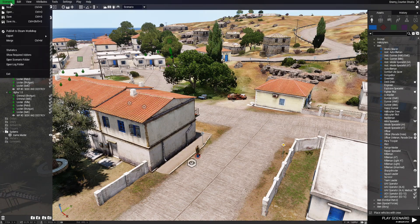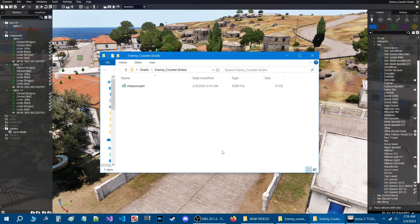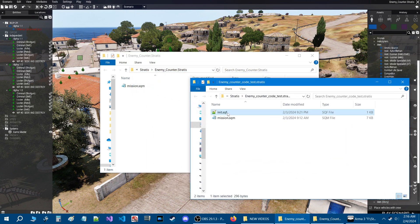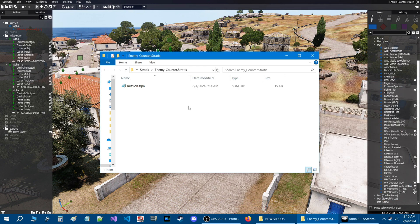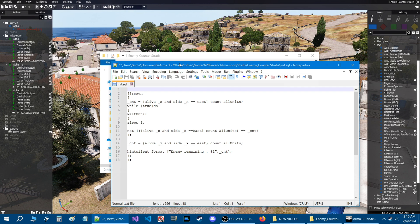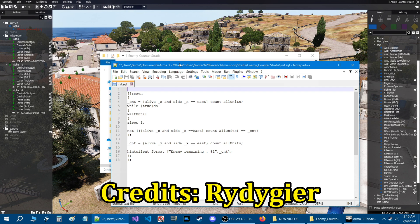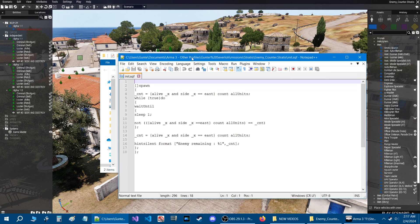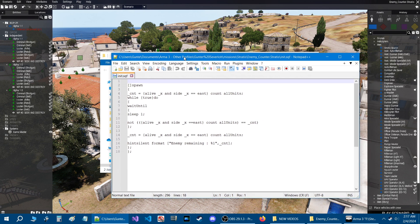Next, we're going to go to Scenario at the top and then down to Open Scenario Folder. Here we are in our mission folder, and I'm going to share this script with you guys. This is actually code in a normal init.sqf — credits go to my good friend Ritegear who wrote this code up, because I was working on something similar and got his help to accomplish certain things.